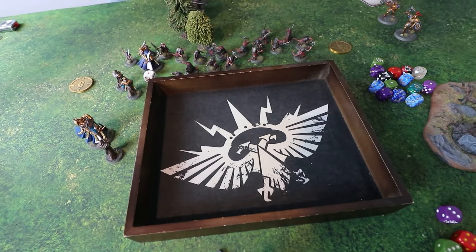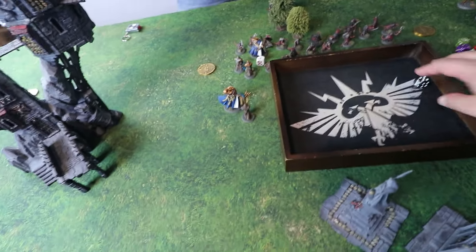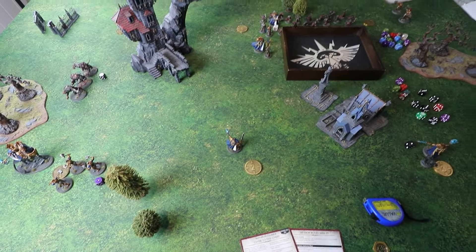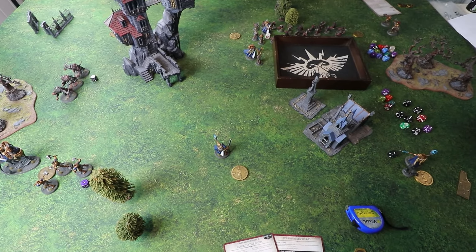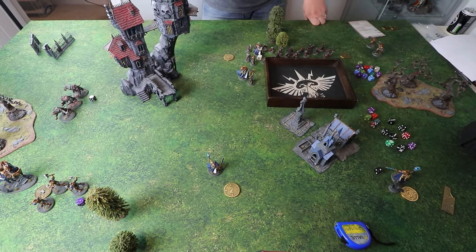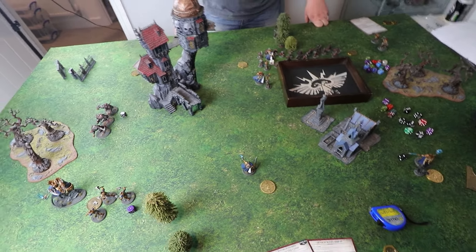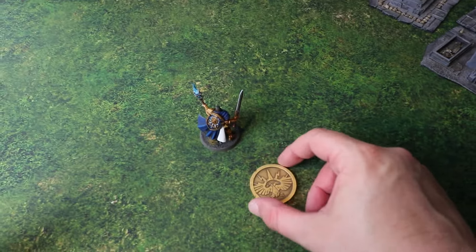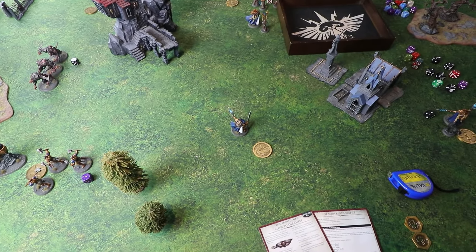Priority roll for turn three: Matt rolls a five, Dave rolls a one. Matt wins and faces the difficult double-turn decision — taking the double turn means forgoing the battle tactic worth four points, capping him at a maximum of six objective-based points. Matt considers his options, then decides to forgo the battle tactic and take the double turn. He picks the centre objective as primary to make it harder for Dave.